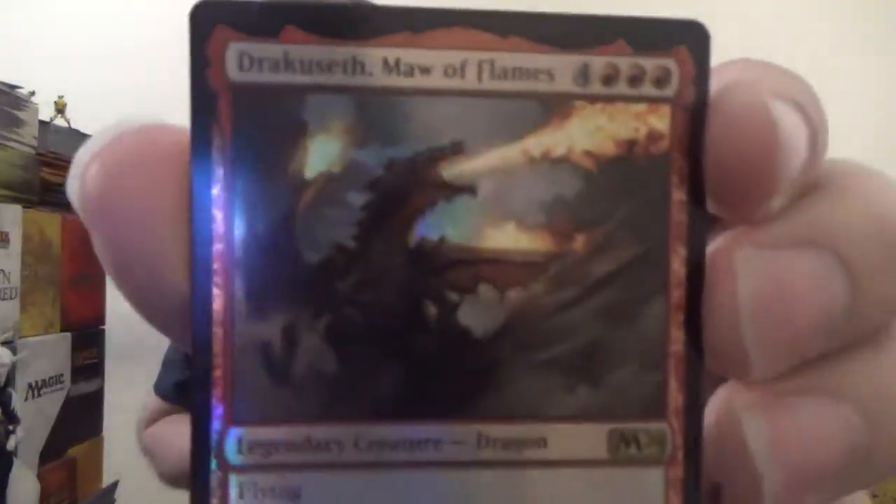Now let's look at the deck itself. Right off the bat we've got Dracosseth, Maw of Flames — yay, shiny dragon. Dracosseth, Maw of Flames is a 7-7 legendary dragon with flying for four colorless and three red. When it attacks, it deals four damage to any target, and three damage to each of up to two other targets. Ouch. That can be painful.